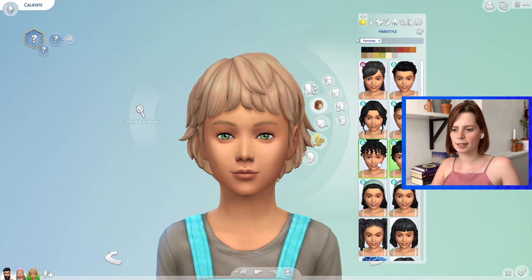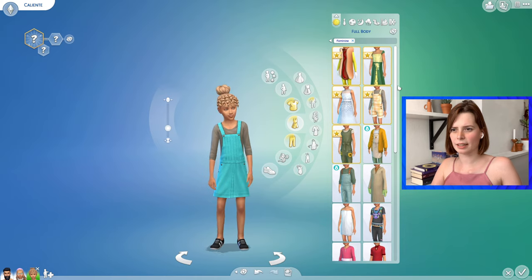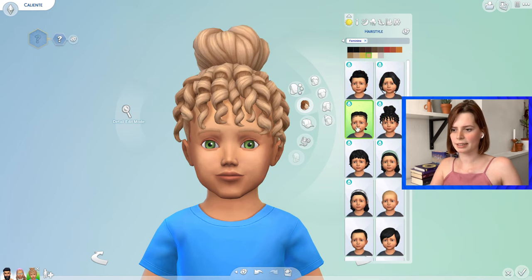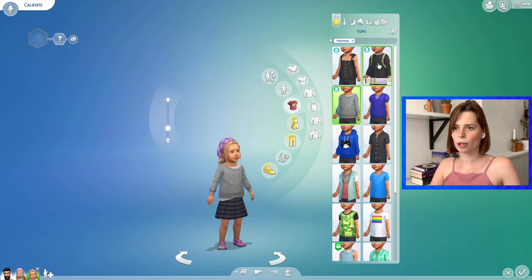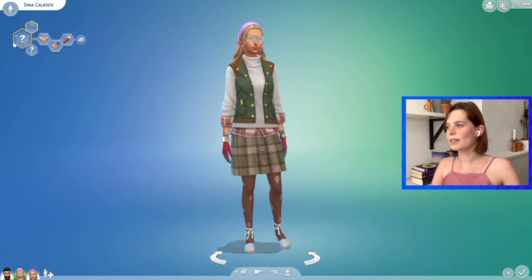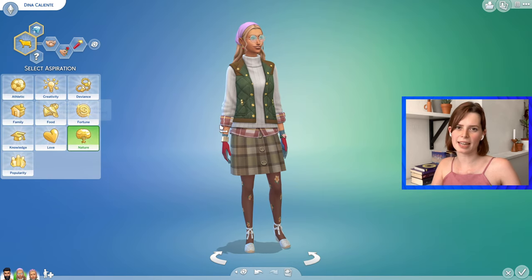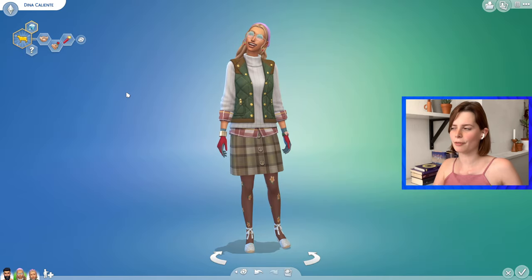Kids have the same hairstyles as adults — nothing new there. They have a couple of new outfits that are only for kids. Similar story for toddlers: they have the same hairstyles as adults. Some of these are a bit unrealistic but I'm not complaining — I'd rather have too many than too few when it comes to hairstyles. There's some cute clothing as well, including a nice little backpack. There's actually one new lifetime wish in Nature called the Country Caretaker, and a lot of it is just socialising with and befriending animals.